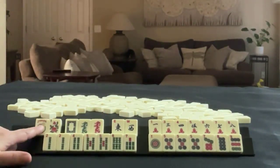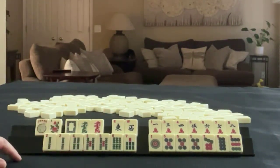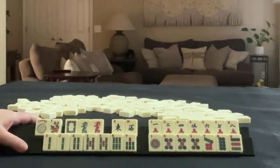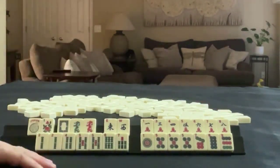We have a joker flower, one of each of the dragons, and in bams we have an east and a west. In cracks, we have one, three, four, five, six, seven, eight — all singles.